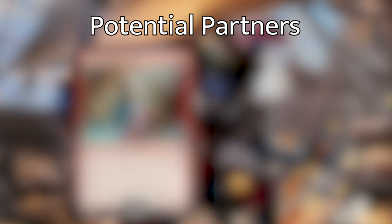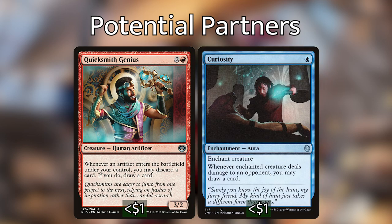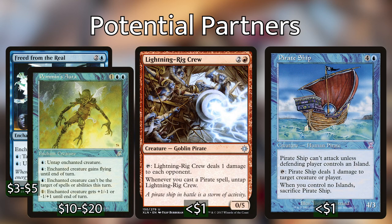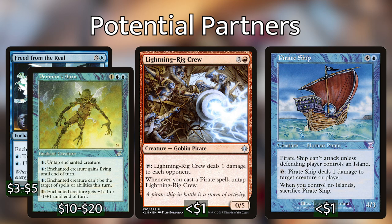Glint Horn has even more potential with Quicksmith Genius or Curiosity. With Malcolm, Quicksmith, and Glint Horn out, simply get one artifact to ETB and if you have more cards in your deck than your opponents have life points, they're dead. With Curiosity enchanting Glint Horn, simply end the turn with eight or more cards in hand, discard to hand size, ping your opponents, draw from Curiosity, and rinse and repeat until they're dead. The second combo is Freed from the Real or Pemmin's Aura plus Lightning Rig Crew or Pirate Ship — enchant one of those creatures, activate to ping opponents, create treasures, then sacrifice a treasure to untap and repeat until all opponents are dead.